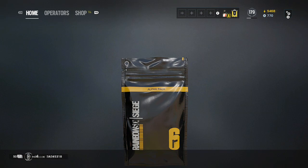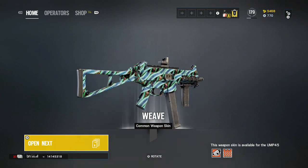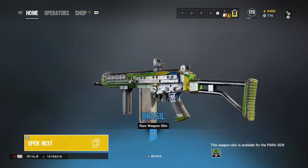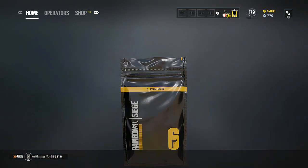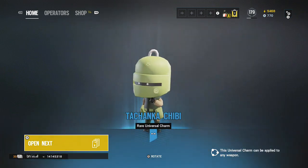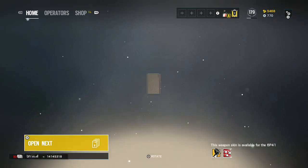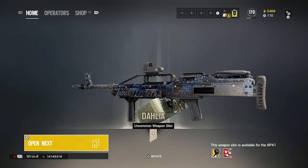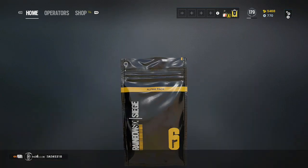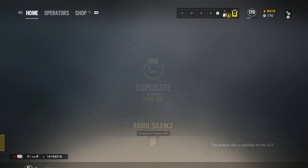There we go. Any renown that's left over to buy alpha packs will be used for alpha packs, by the way. So it'll be like a hundred plus. Didn't have this either on my main account. Nice. Chalk chibi — finally, it's about time I get that one. I can't believe that I didn't have this on any of my accounts. I mean, just the fact that I just got that — nice.